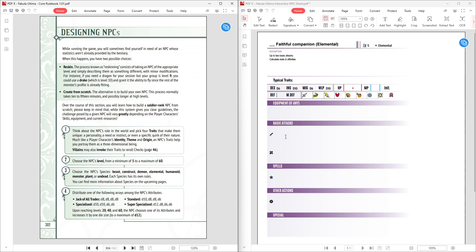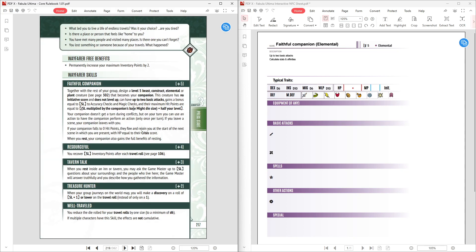We can now calculate the companion's HP. Per the sheet, HP equals Skill Level — which is 1 — multiplied by the base Might die size, which is 6, plus half your level rounded down, which is 2. So 1 times 6 plus 2 equals 8 HP, with a crisis of 4. It's not much, but that's what it is.